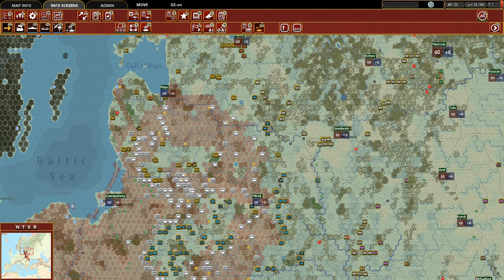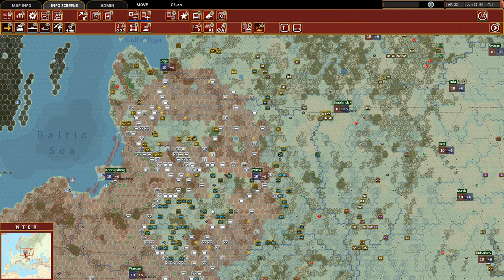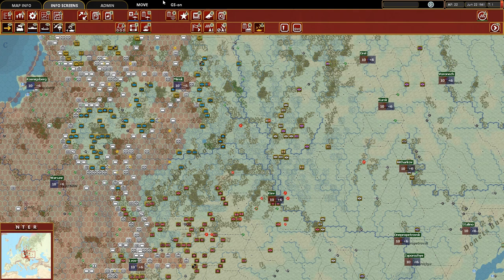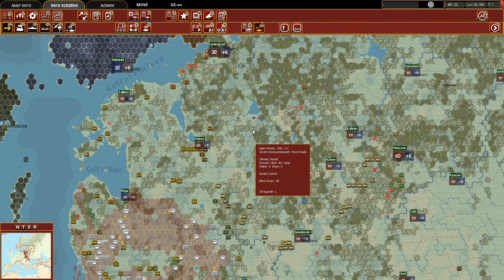After we've done those actions, we may then take a look at the two pockets where the Germans have encircled multiple armies of our forces and decide what to do with them. So that's going to be the focus for this episode. In episode 3, we'll focus on the Voronezh Front and the Rostov Front and withdrawing to the appropriate positions in each of those theaters.